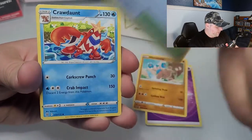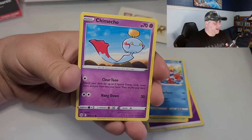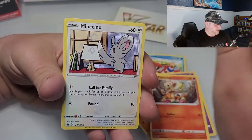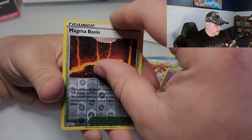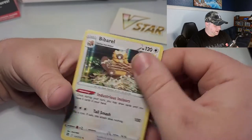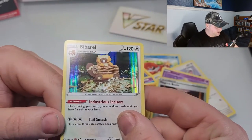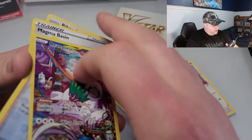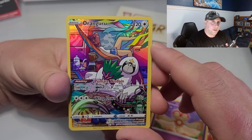M.O. Top, Magma Basin, Crawdaunt. Chimchar — I'm gonna pull a three. Bolt Toy, Mr. Burns' card, Magma Basin. Oh, no — I was wrong, it's holographic. I'll take that. But you know what? Of all the cards we pulled, this thing — that's definitely the best one we got so far.